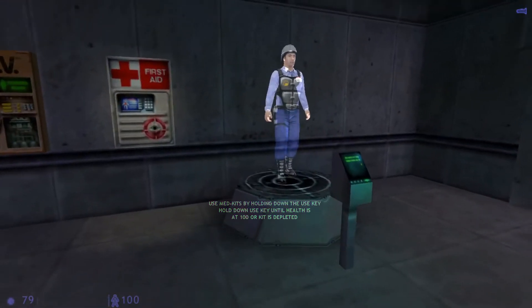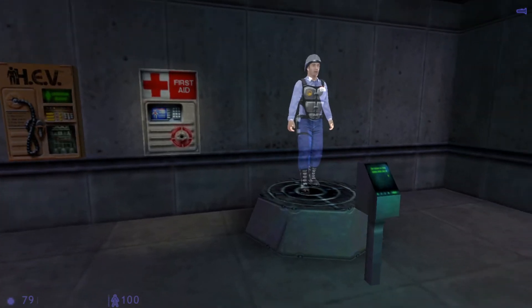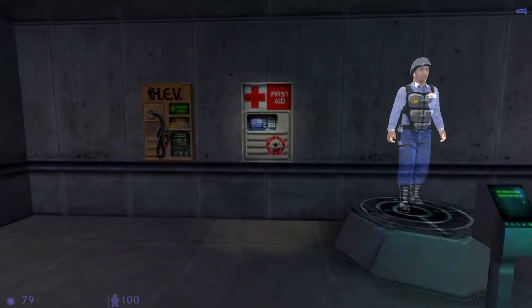You'll find medical kits like this one throughout the Black Mesa Research Facility. To restore your health, walk up to a med kit, then press and hold your USE key. Your health will recover gradually until you're at full health or until the kit is depleted. Once the light goes out, a med kit cannot be reused.